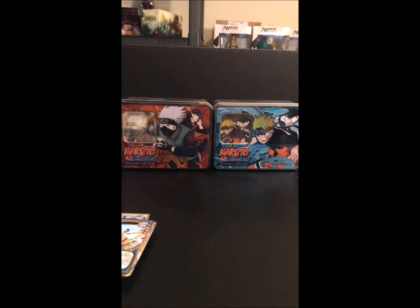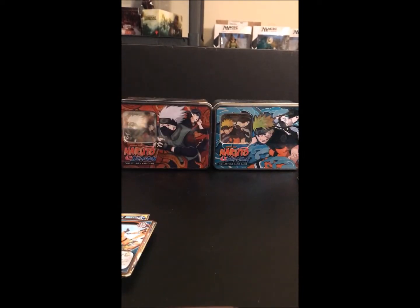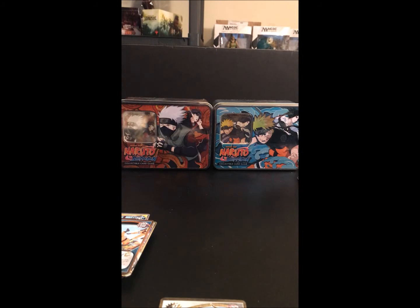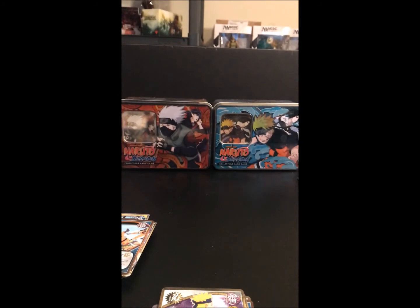And the last pack, Broken Promise. We got Sasuke Uchiha with some really nice art, Favor to Ask, a Foil Tracking Mission, White Fang's Blade, Canceling Tone, Naruto Uzumaki, Imaginary Monster, Mahiru, Naruto Uzumaki, and Rare Tamari.